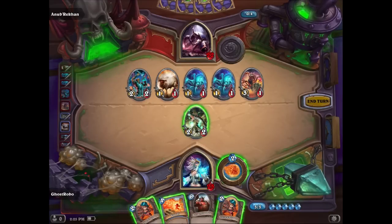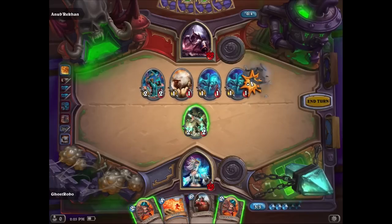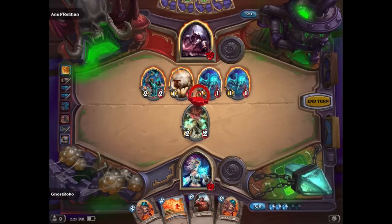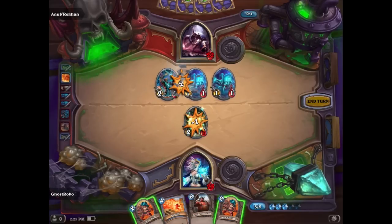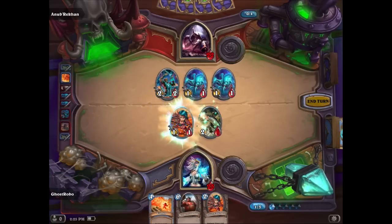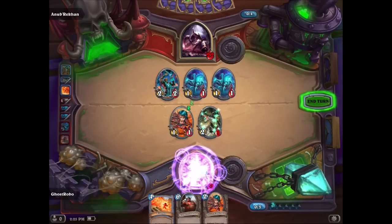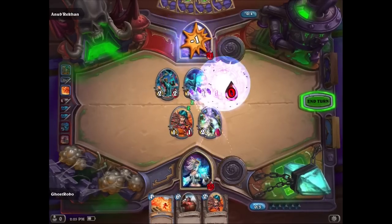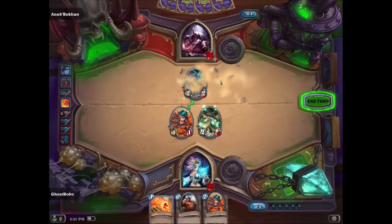We've got to start clearing some of these guys out here. This is getting ugly, so we'll take that guy out first. We'll remove the sheepy sheep — get out of here, sheep lord. Our only play right now is to bring in a Novice Engineer. Ooh, Arcane Missiles! Perfect — exactly what I needed. What a brilliant play. Eliminate the battlefield and we are back in the advantage. I love turning the tide of battle.